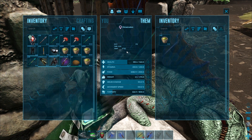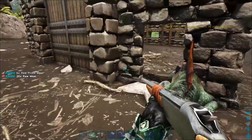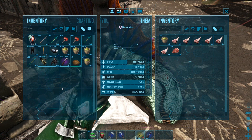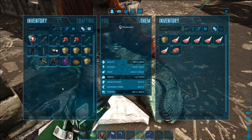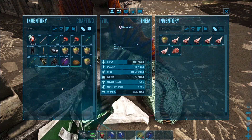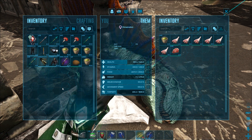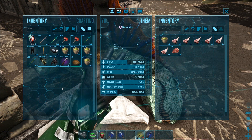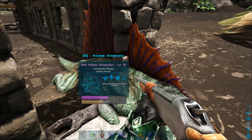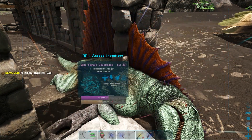He's going to gain all the torpor from those 55 narcotics before he starts losing any — so now we can take a break to get our prime meat from Superdodo. His food is going down super slow. The first prime meat gave him 48% at four times taming, so that would be 12% on default rates. Make sure you've got plenty of prime meat because you're going to be here for a while.